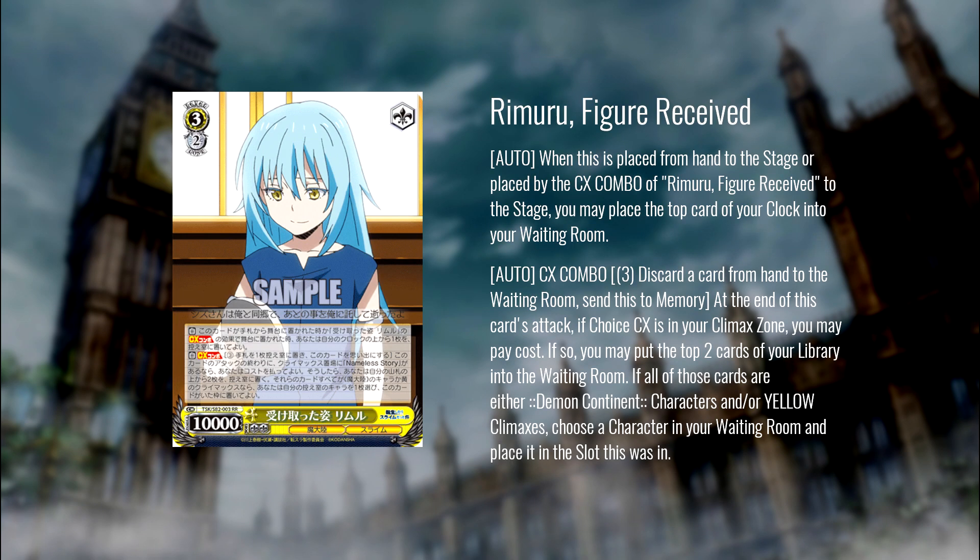Next up we have this 3/2 Rimaru. When this card is placed onto stage by hand or by this card's effect, you can heal the top card of your clock. This pairs with the choice combo: pay three, discard one at the end of this card's attack. As long as Nameless Story is in your climax zone, mill two from the top of your deck, and if both are either Demon Continent characters or yellow climaxes, you may choose a character from waiting room and put it onto this card's spot on stage. You're able to spam this combo as long as you keep paying the condition. You swing with this card, refunding one stock, and can discard its own card from hand into waiting room to bring it back. You can also use the choice trigger to help pay for one of the two effects — either discard from hand or the stock.